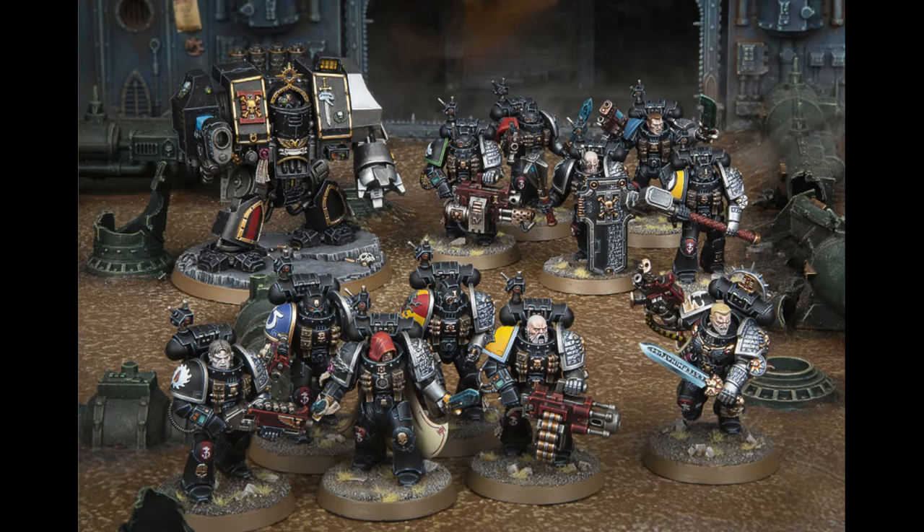1 to 3 CP for the Teleporterium — this is the thing you know and love. It would have been better without the beta rules, because then it lets you set up your frag cannon squad right in front of the enemy. Use this stratagem during your deployment: for each CP spent, you can set up one Deathwatch infantry unit or one Deathwatch Dreadnought in a Teleporterium chamber instead of placing it on the battlefield. At the end of any of your movement phases, you can set it up. Based on the wording, you can set up to 3 units in the Teleporterium for 1 CP each, which is actually really cool.